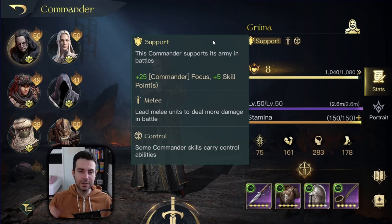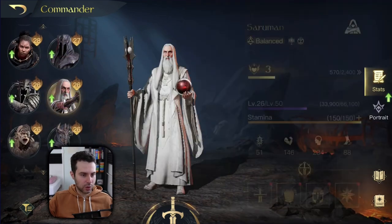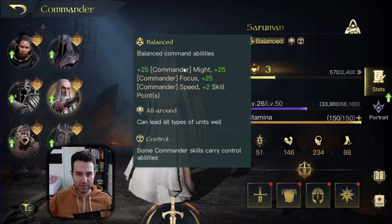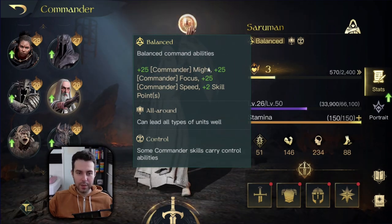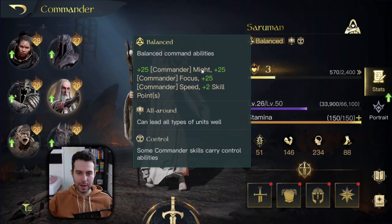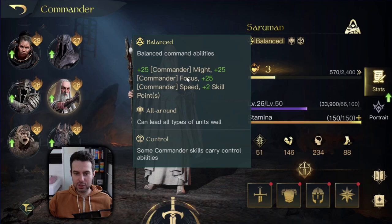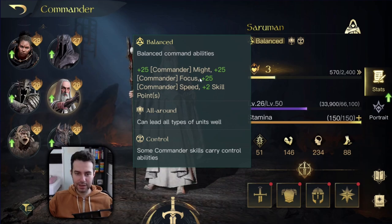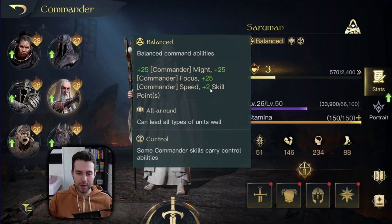His number one typing he needs is leader. His second best typing would be balanced commander. Balance gives you plus 25 for might, focus, and speed — this is actually great. Might is going to boost not just the damage of Grima but also the damage of your army. Focus is just mitigating some incoming damage, but he doesn't have any skills that scale with focus so we don't really benefit by this stat. And then plus 2 skills is always nice to have.